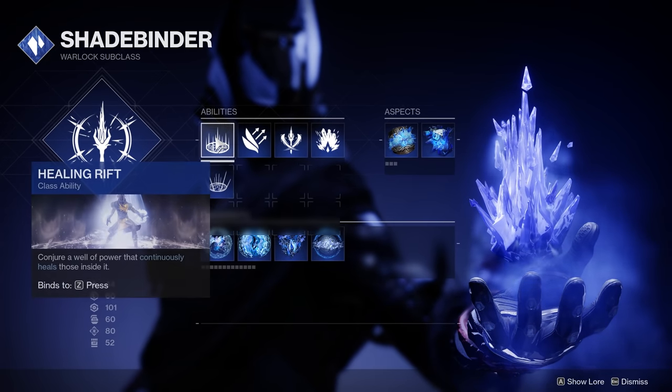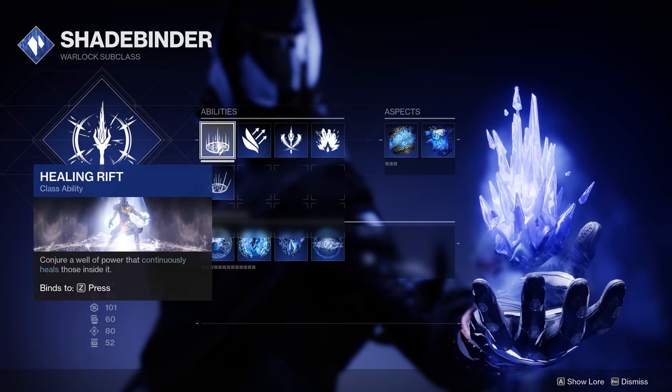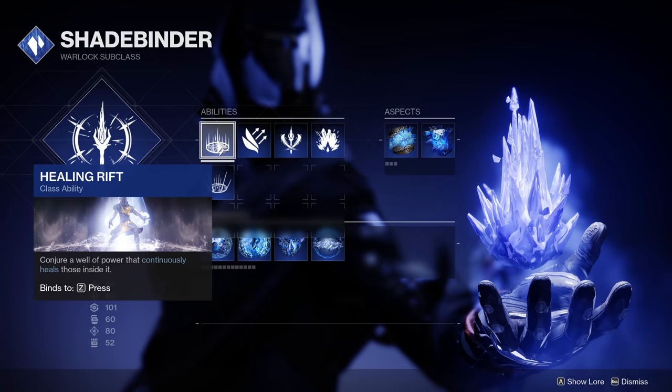Starting with our abilities, we have our Rift, and I'm going to recommend Healing Rift for this build, because this build is all about survivability. Any ability that's going to allow you to regenerate your health quickly while you're being shot at is going to pair very well with some of the fragments we're going to be talking about.